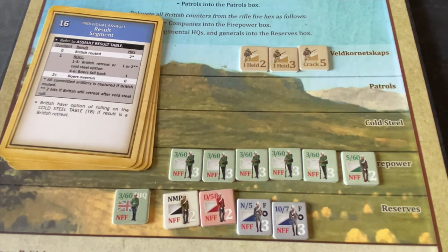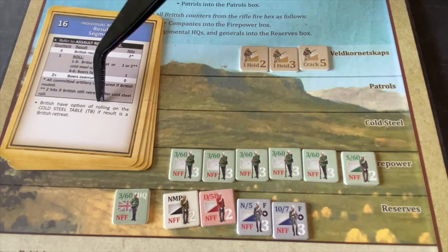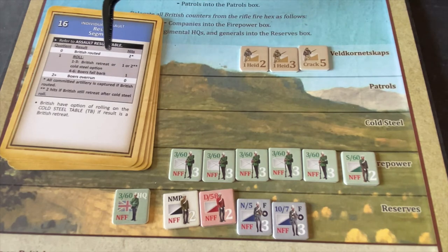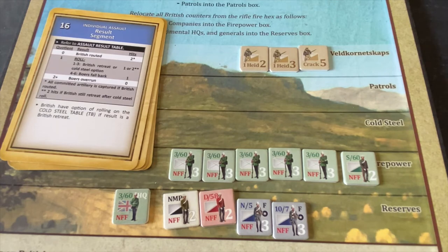The firepower quotient segment: divide British firepower by Boer firepower, ignoring remainders. We're at 15 to 7, which is greater than two-to-one, so our quotient is 2. Looking at the results table: quotient of 0 means routed with 2 hits sent to hospital — bad. Quotient of 1 means a die roll: 1-3 we retreat, 4-6 the Boers fall back with casualties — a 50% chance. But quotient of 2 or greater means the Boers are overrun and we suffer no hits. We have a quotient of 2.